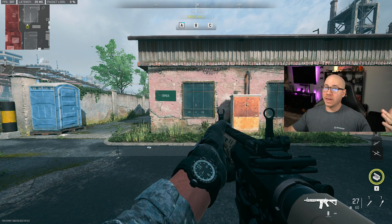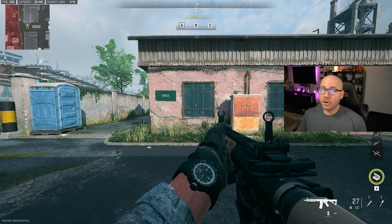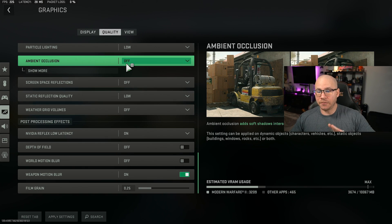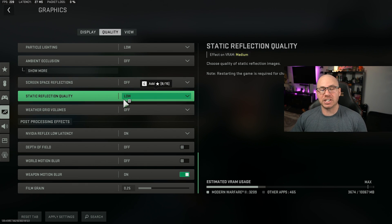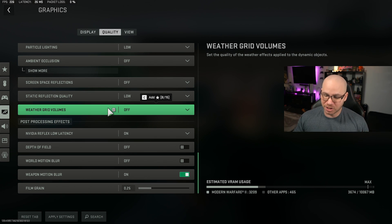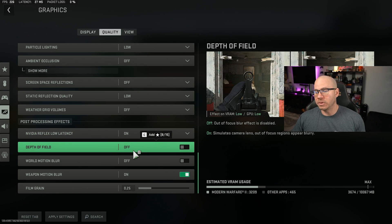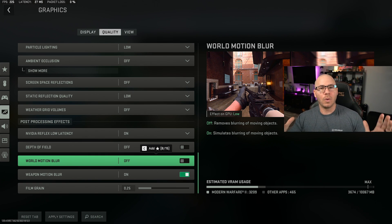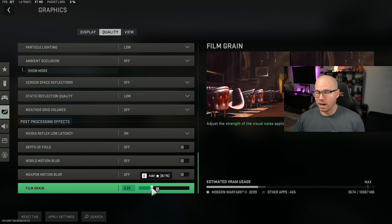All of a sudden we go from 206 frames to 236 frames — a 30 frame difference from just five settings. Screen space reflections — turn it off. Static reflection quality — low. Weather grid volume — turn it off. NVIDIA reflex low latency — leave it on, it helps with optimizing your latency. Depth of field — turn it off. World motion blur — get it out of the game. Weapon motion blur — turn it off. Film grain — turn it to zero. You don't want that grainy feeling.